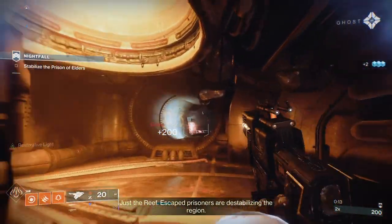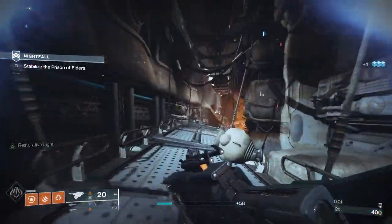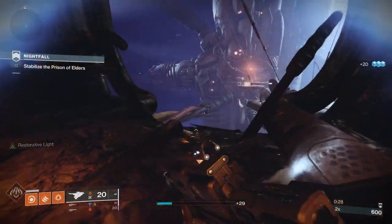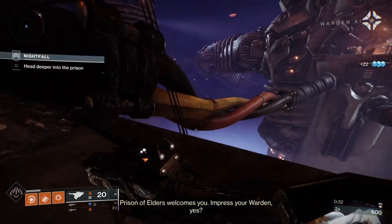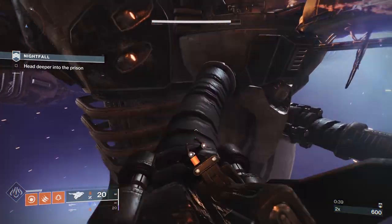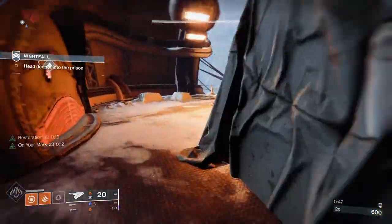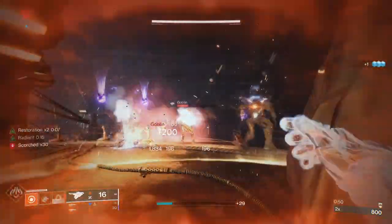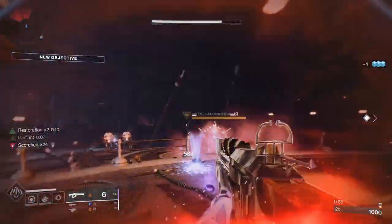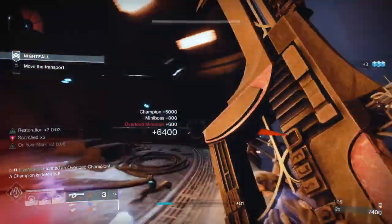The main weapon I'm using is Skyburners because it's solar and fits the unstoppable champion profile. There are all three champions in here. I'm dealing with overload using grenades, so I'm going to use Classy Restoration to get the overload to come close to me so he can't kill me, then use the grenade to stop him. The important thing about the grenade is you want to stick the overload with a fusion grenade when he's not teleporting — if he's teleporting it can mess with your ability to stun him.